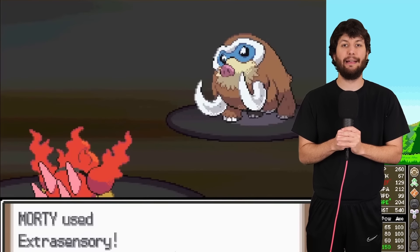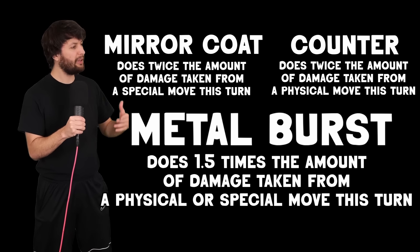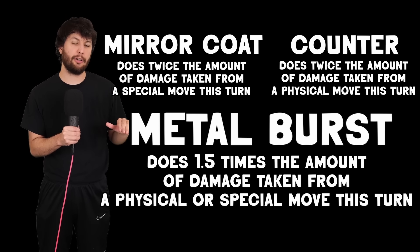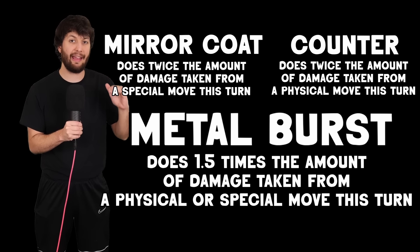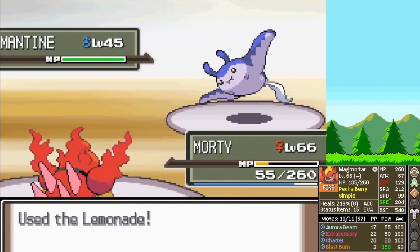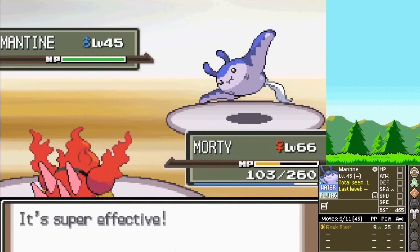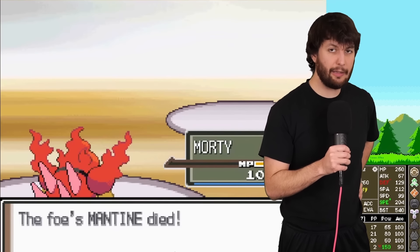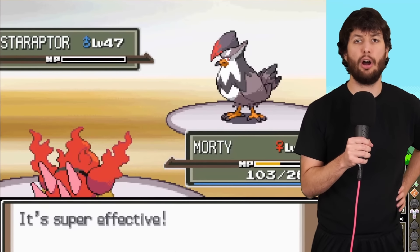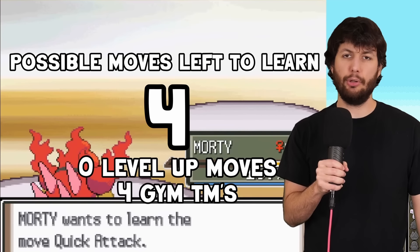I click Extrasensory — but disaster: it hits us with Metal Burst. For those who don't know, Metal Burst is like the baby cousin of Counter and Mirror Coat except it works on both special and physical moves. After taking out the Mamoswine, a Mantine comes out that Rock Blasts us — but it did like no damage, so Mantine has basically no attack stat. We eliminate the Mantine. Staraptor comes out, easily lasered. And we learn our final level-up move: Quick Attack — useless for us.